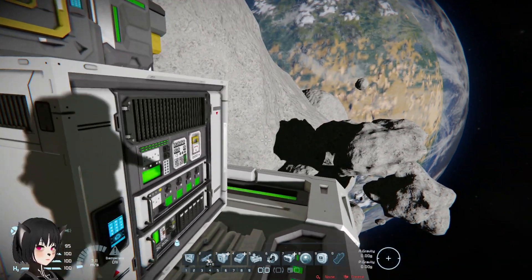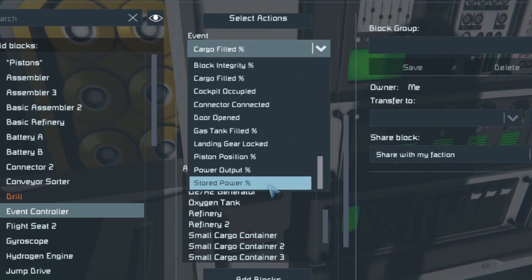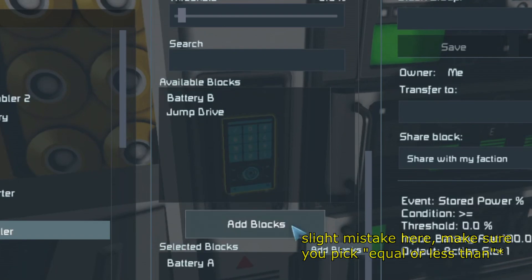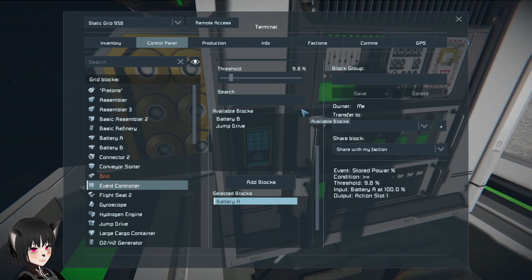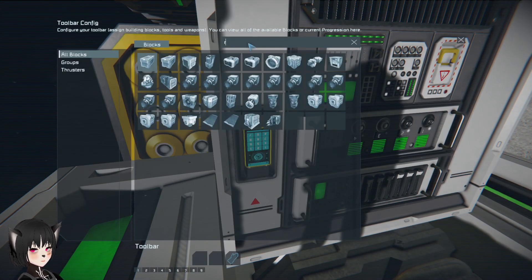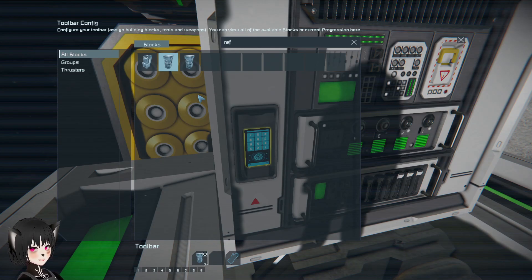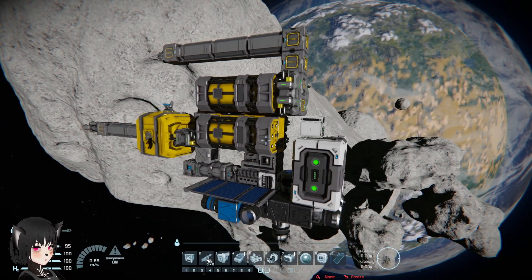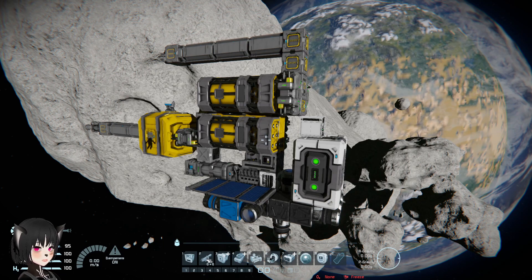But now there's a solution to that problem. In the Event Controller block, there's this option — the Stored Power event. If you choose that event, you can make it so that when your battery reaches a certain point, maybe like 10% or something, then you can make the block turn off your production blocks. For example, I'm gonna make this turn off my refinery — you should probably group this together, but I'm just making an example. This way you don't have to worry about running out of power while leaving your mobile factory or factory processing stuff while you're offline.